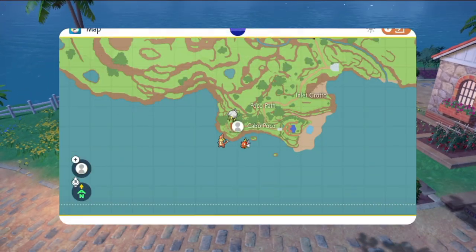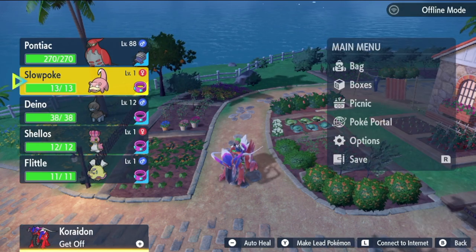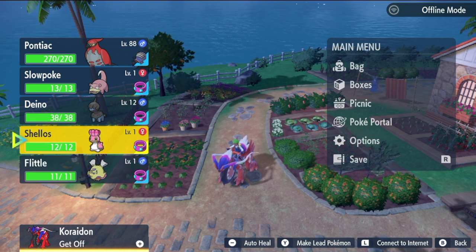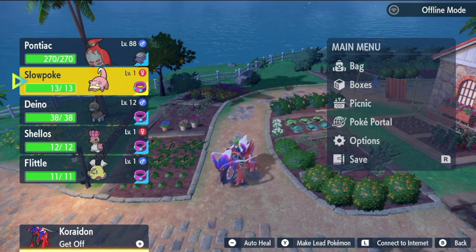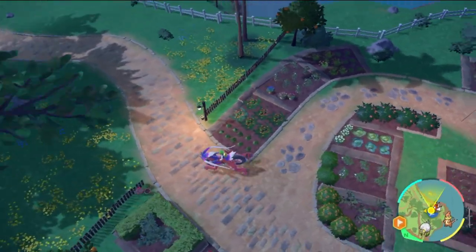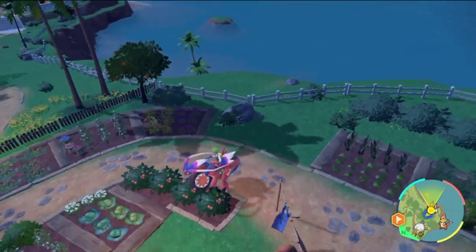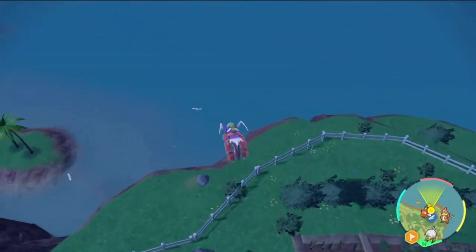The EV spreads I built for my party each require a different amount of Special Attack. Spidops is going to have 228 Special Attack, Gastrodon 220, Hydreigon 196, and Slowpoke 156. I'm going to show you how to make sure each hits its target number while still training them all at once. But first let me show you some good locations in the game to EV train.